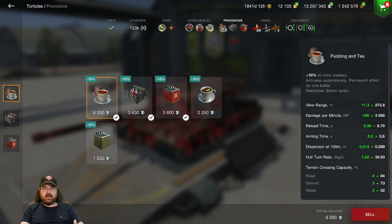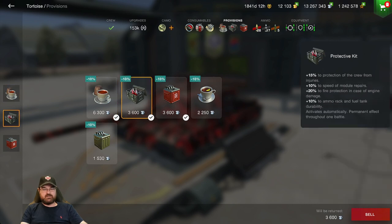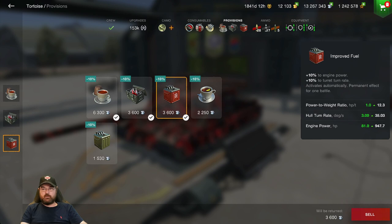Over to the provisions: I've got tea in there because I want the crew to work faster. I've got the protective kit because why wouldn't you? And I've got the improved fuel, again to give me that improved turn and mobility. Moving over now to have a look at its actual armor, because that's what everybody needs to see on this one.